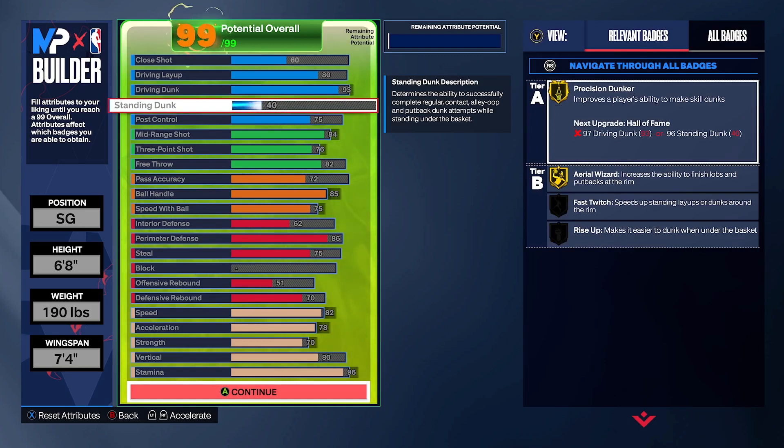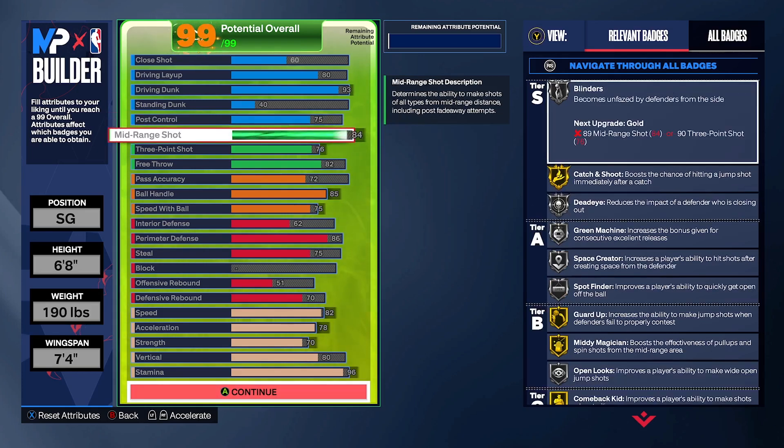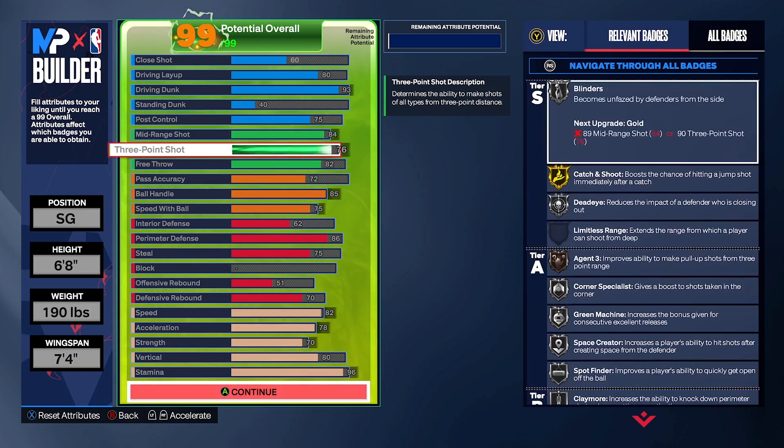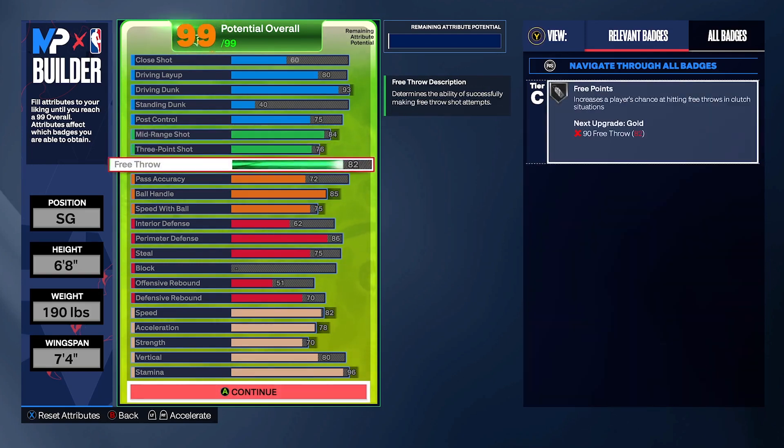Here's what I have for it: close shot 60, driving layup 80, driving dunk 93, standing dunk 40 — just left it there — post control 75, in case you want to do some fadeaways or spins. That's just what this type of player does. Mid-range is 84, three-point shot is 76. You don't really need a three-point shot this year, but that's what I've got for shooting.